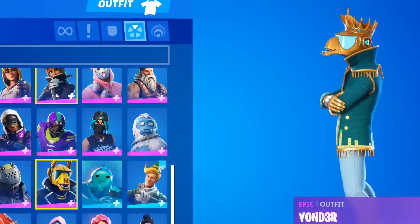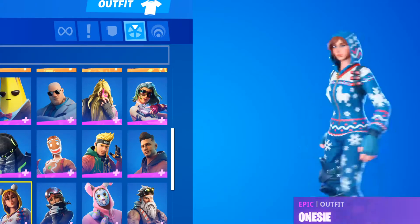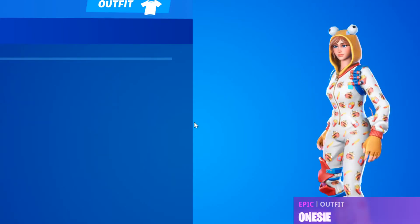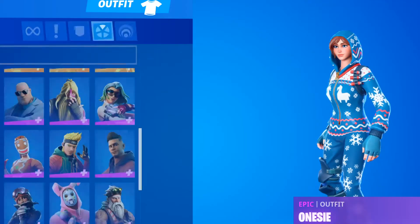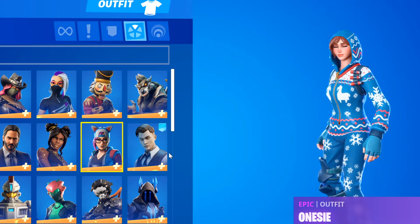Alright, let's move on to selectable style skins. I'm gonna show you this skin right here - Bo. Selectable style as well. You get it from the battle pass; you had to do overtime challenges to get that one. And Drift right here - OG skin.